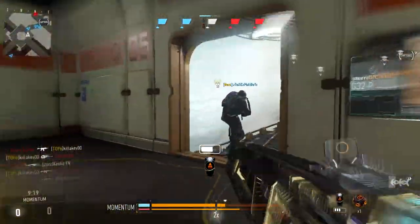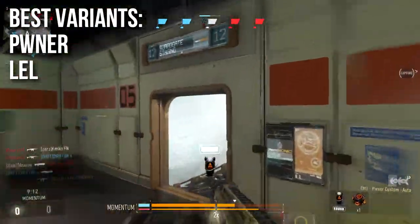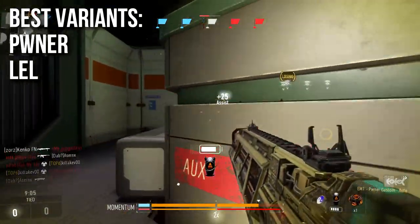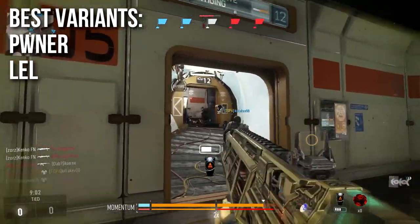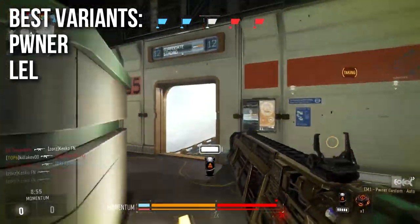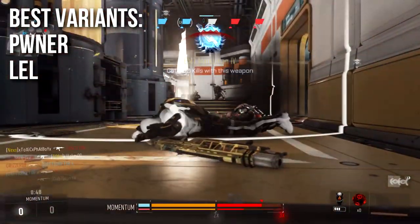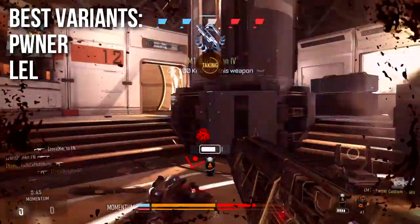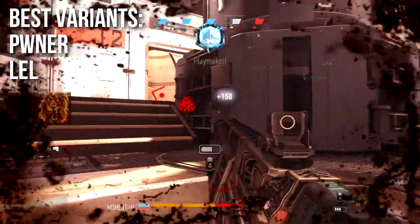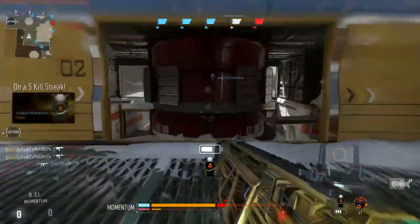The best two variants for the EM1 in Advanced Warfare are the Pwner and the Lel — the only two that have a damage boost. The Pwner has plus two damage and the Lel has plus one damage, both increasing your time to kill and making them much more effective. As discussed, plus and minus fire rates on variants don't change the actual fire rate, just the overheat time. Since I don't have problems overheating, I'd trade off that overheat for the damage. I don't need accuracy or mobility since I'm hip firing all the time.